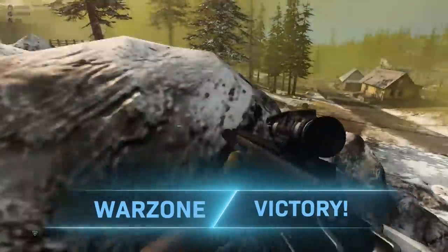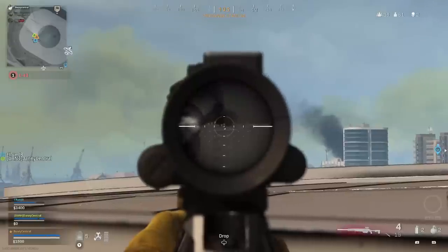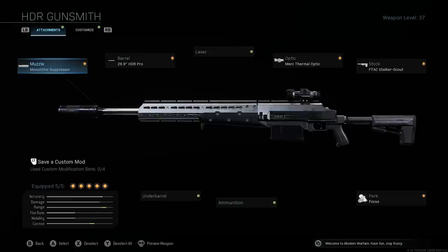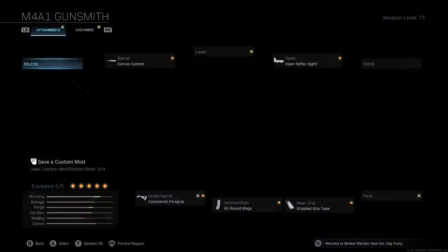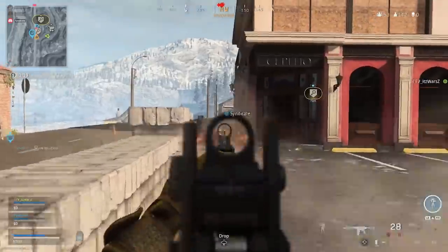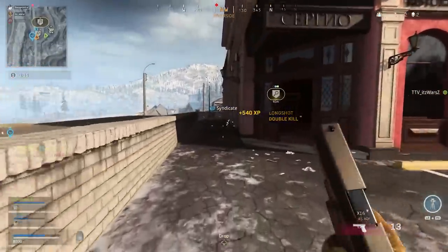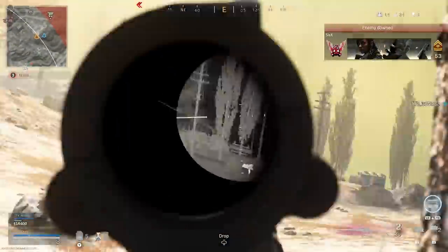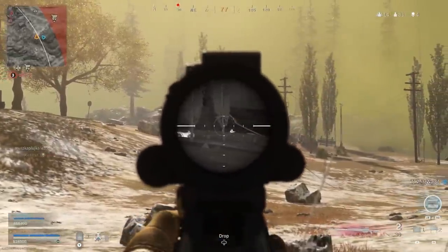One of the really cool unique things with Call of Duty Warzone is that you can get your very own customized loadout, and as you'll know from any Call of Duty in the past, having the best loadout setup is going to give you a big advantage. This is the class that I use: the M4A1 with the Corvus Custom Marksman barrel, the Viper Reflex sight, the Commando Foregrip, a 60-round magazine, and Stippled Grip Tape. This setup allows you to take on full squads of enemies without worrying about needing to duck out to reload, and the ability to apply pressure on your opponents without reloading as often is a big advantage in a battle royale.